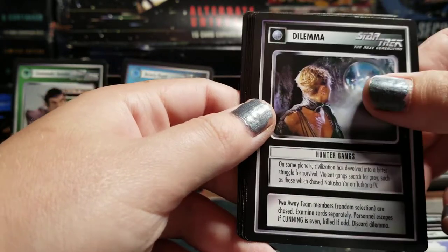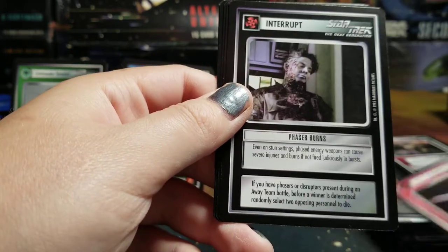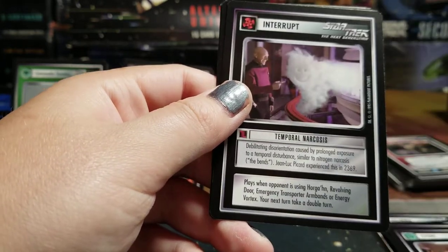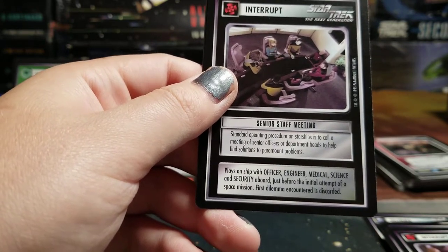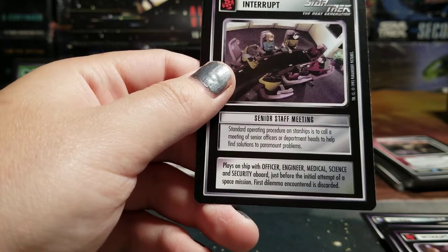Security Sacrifice. Hunter Gangs. Imperial Klingon Council, Ratak. Phaser Burns. Lower Ducts. Temporal Narcosis. Senior Staff Meeting — plays on ship with Officer, Engineer, Medical, Science, and Security aboard. Just before the initial attempt of a space mission, first dilemma encountered is discarded.